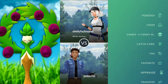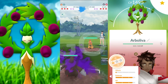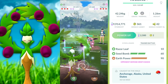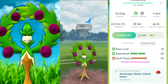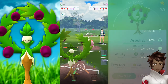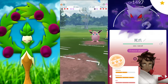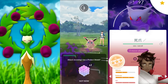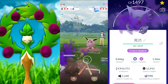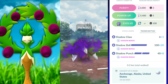Welcome back trainers. In this video we're going to be taking a look at Brawlava, and this is going to be the first time I'm actually using it. It's a pretty good IV — I don't know what rank it is — but I was very happy with the performance. This thing was amazing. We're going to be pairing it up with my two favorite shadows at the moment: Excadrill and Haunter.